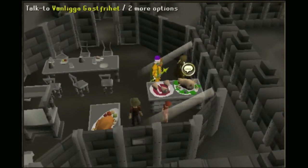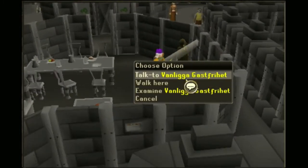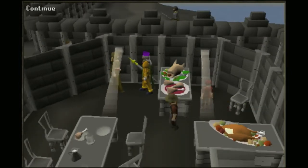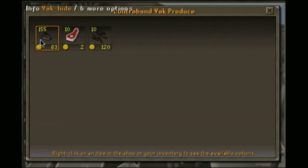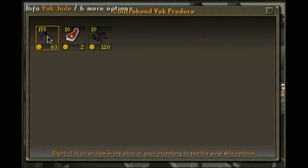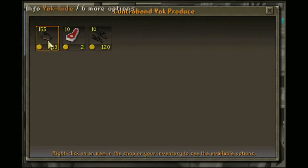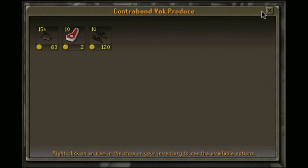First what you do is bank everything and just have that cash pile. Then you run here and you talk to VG — we'll just call her VG. You'll talk to her and just say yes, I'd like to buy some yak. As you can see, she sells yak meat and yak hair. What you want to do is buy the yak hides. The hides at best will sell for 50gp and at the highest price 65gp — but that's when there's only about a hundred or so left. There's a thousand in stock. Buy a whole inventory worth of hides. Just like every other store, it's not going to be noted or anything.